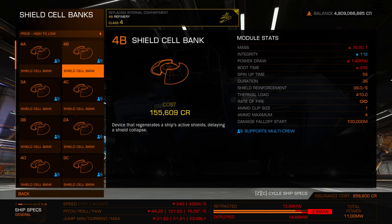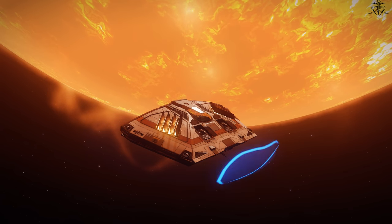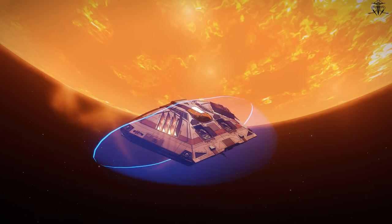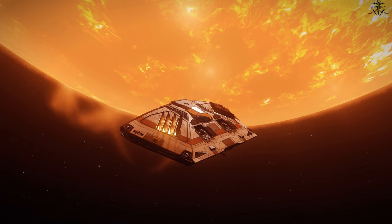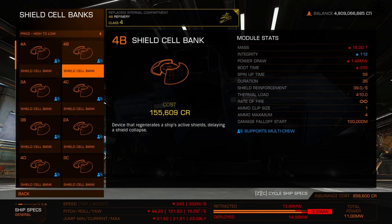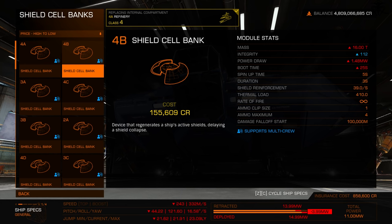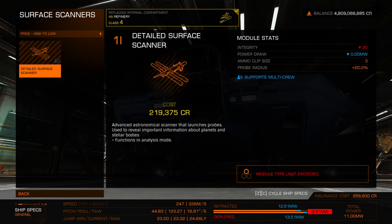Shield cell banks act like a one-time consumable shield regenerator. When triggered, they spool up and then rapidly regenerate your active shields. If you don't have shields equipped, they do nothing but overheat your ship — which is where heatsinks are handy. They're a great way to prevent your shields from breaking in the first place.